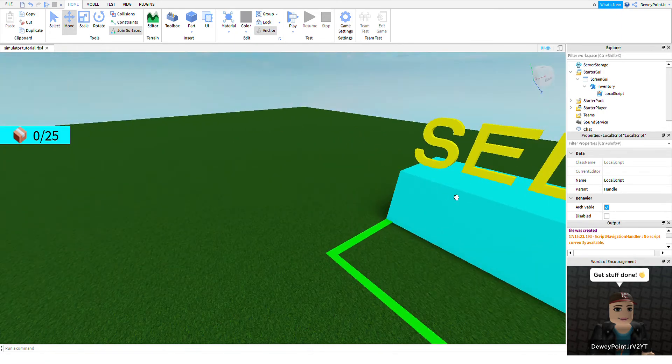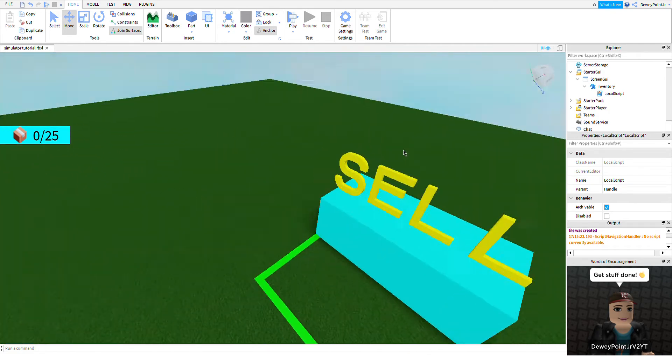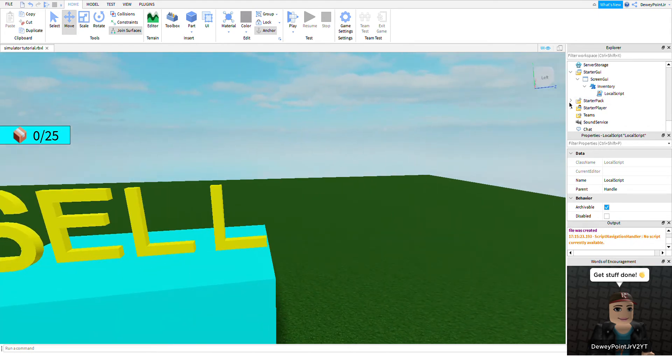Hello guys, today I'm going to show you how to stop your inventory from overflowing in your simulator. So we can open up the starter pack, open up the inventory tool, open up the handle, and double-click the local script.